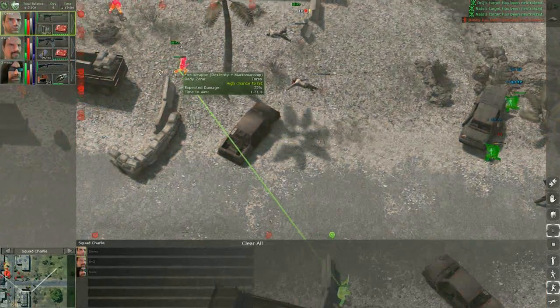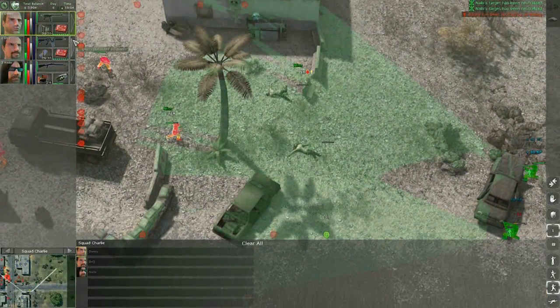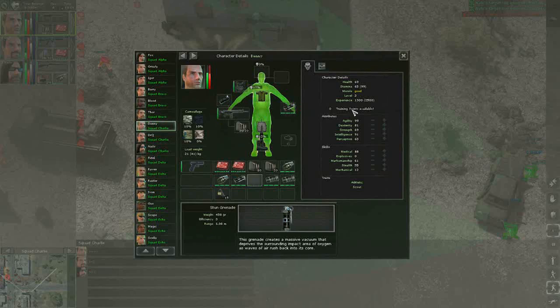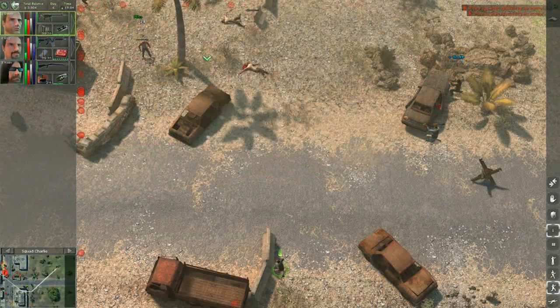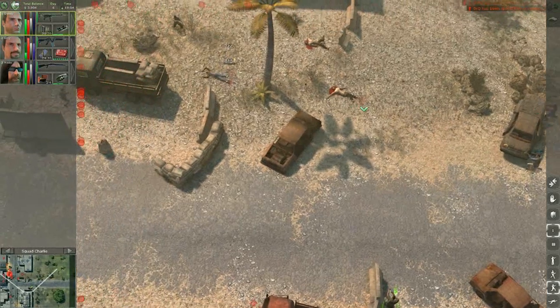They are relentless in their pursuit. And it happened again — some enemies hear the fight and try to join the battle. To gain some time so our mercs can regroup, we throw a flashbang at the approaching enemy.